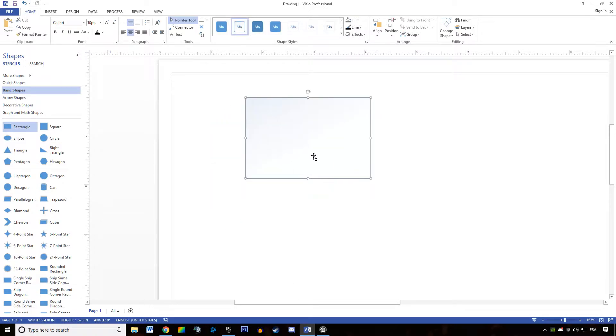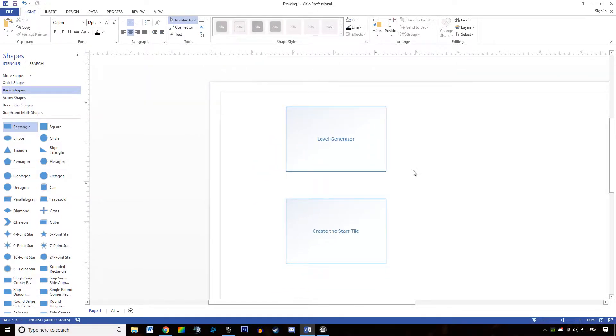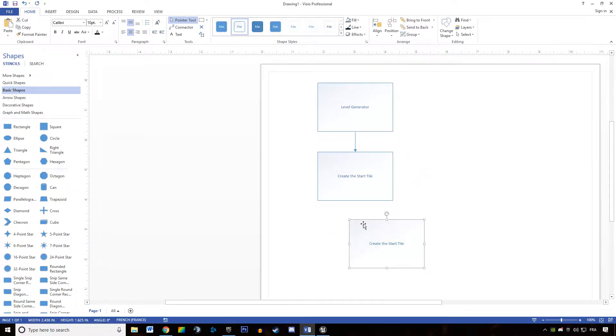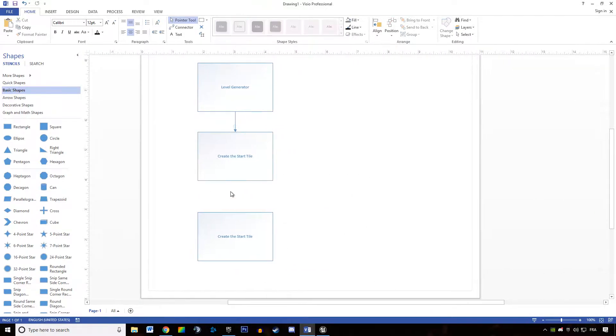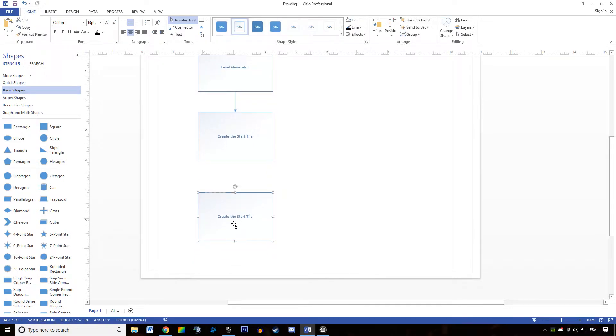So we're going to talk about the different steps the level generator is going to take. First, what is the generator going to do? I believe it's going to create the start tile — the tile players are going to start in. Then, after creating the start tile, we want to find out where the next tile location is.